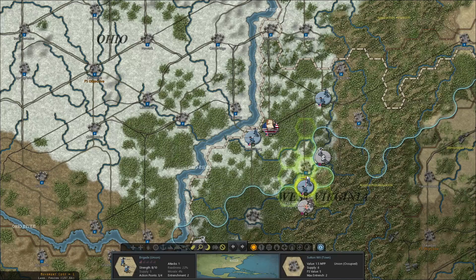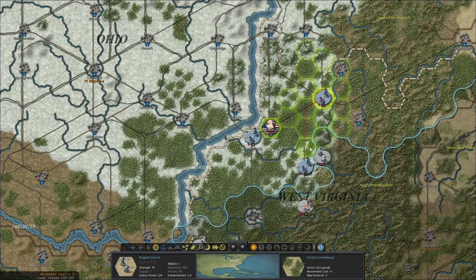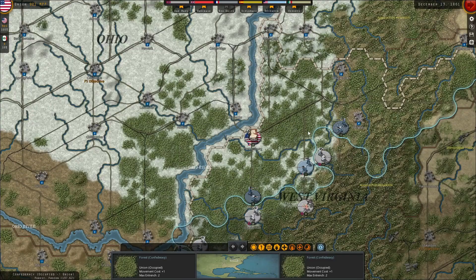These Rebs can't have very good supply — they don't. The only positive for us in West Virginia is that while the Rebs definitely outnumber us and have the advantage here, they do not have supply.